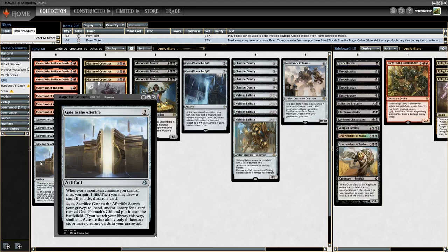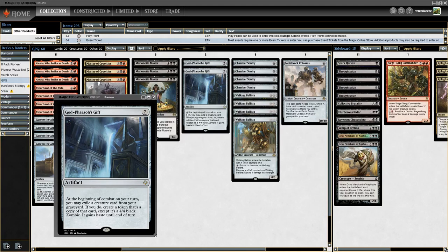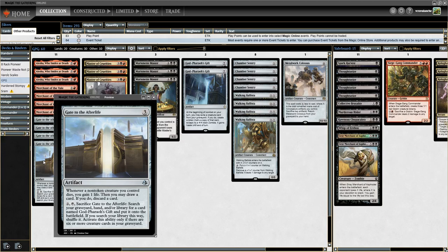This particular deck is going to be a Gate to the Afterlife deck to get God Pharaoh's Gift out. Gate to the Afterlife says: sacrifice it, search your graveyard, hand, and library for God Pharaoh's Gift and put it on the battlefield. You can activate this ability if there are six or more creatures in your graveyard. So the whole name of the game is to get six creature cards in your graveyard, then use Gate to the Afterlife to get God Pharaoh's Gift.